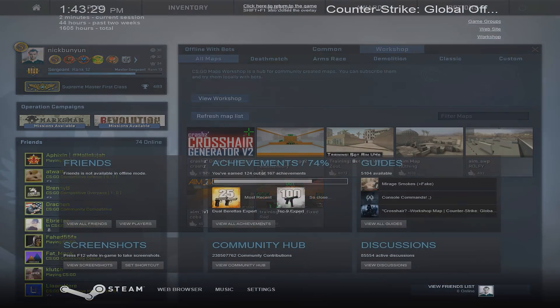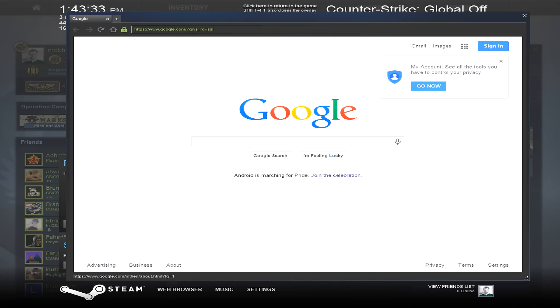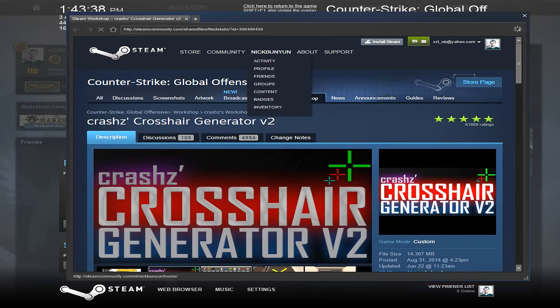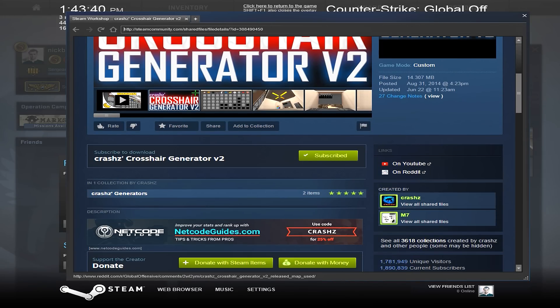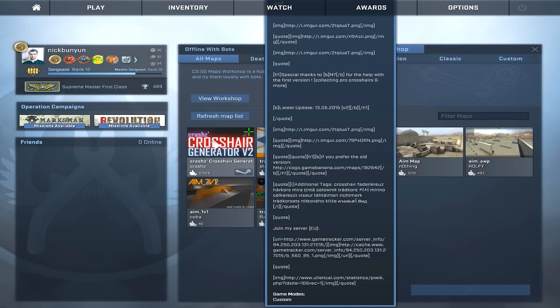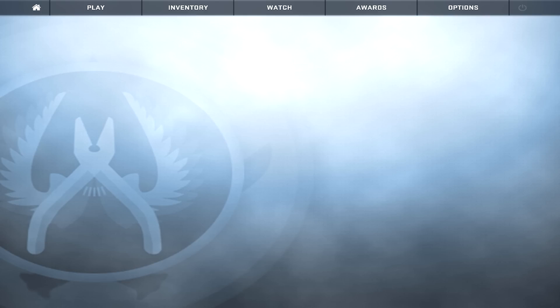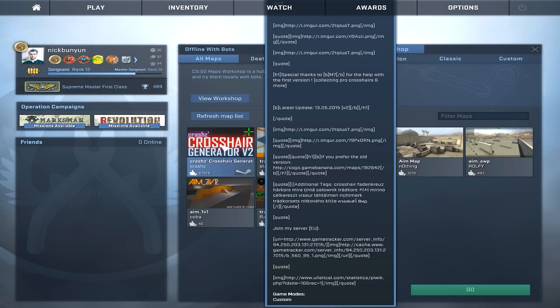Alternatively, I'll get the link for you guys. All you have to do is click on Web Browser — when you Shift+Tab or use your overlay keys, click Web Browser, paste the link at the top. It'll load the map and you scroll down to find a Subscribe button. Make sure to refresh the map list, then click Play Offline with Bots, Workshop, and hit Go.